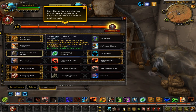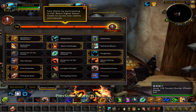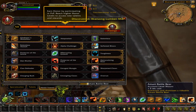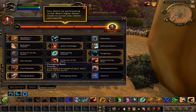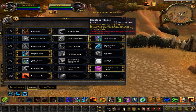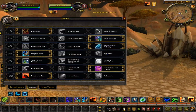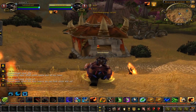Here's my current build for this battleground. Honor Talents: Gladiator's Medallion, Alpha Challenge, Toughness, Demoralizing Roar, Clan and Defender, and Charging Bash — that one is new, I haven't changed it. Next is Brambles, Wild Charge, Resto Infinity, Mighty Bash, Soul of the Forest, Survival of the Fist, and Rend and Tear.